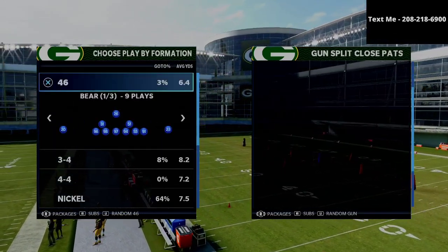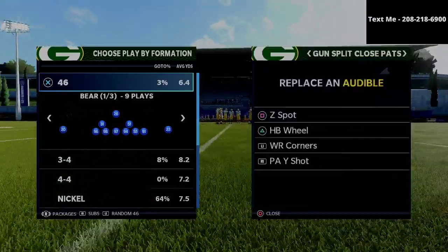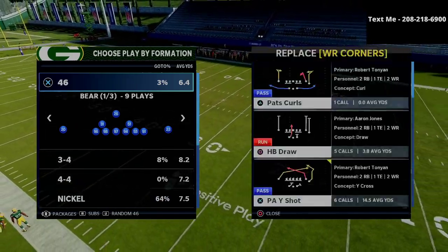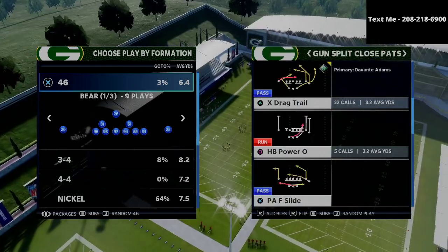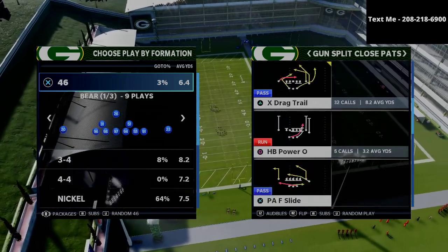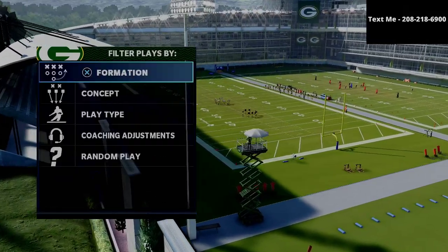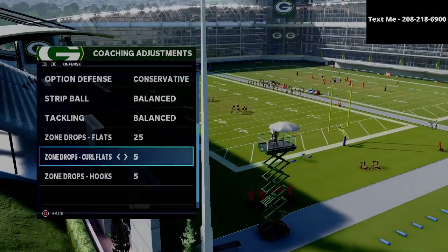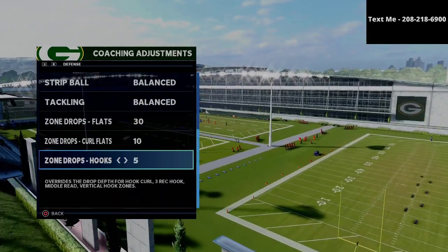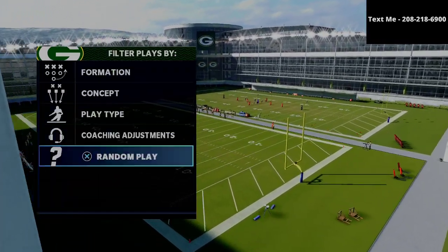Let's dive into the split close plays. We're going to grab a couple of plays: the HB wheel, the X drag trail, the wide receiver corners, and the PA shot play. So we've got all the plays we really need. In our coaching adjustments, we're going to put our flats on 30, our curl flats on 10 yards, and our hook curls on five. Option defense is going to be on conservative and our volunteer defense is going to be to play ball.